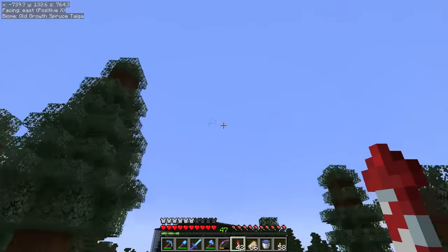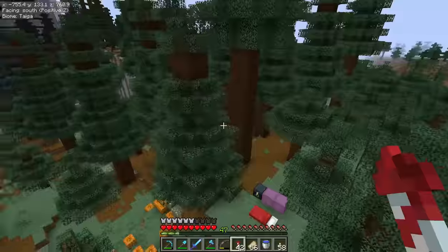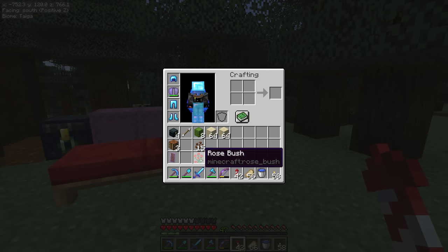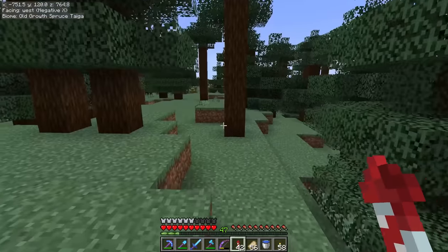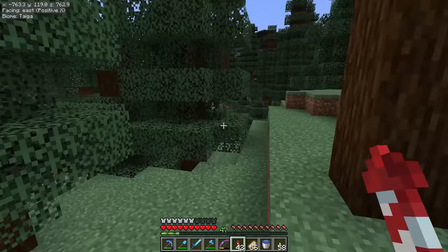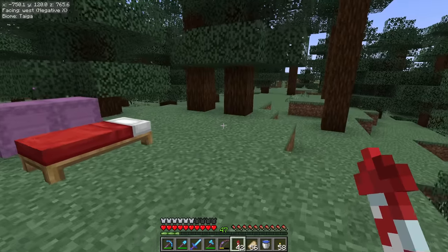We're going to set up the cocoa bean farm and the flower farm nearby the mob farm so we can farm while AFK in our glass box above. We can see our super smelter building right there, and this hill is where I plan on doing our next build. That'll take care of a good portion of the dyes we need to automate. I think we're going to go ahead and get started — I'm going to build a building very similar in style to our super smelter building, but sized for the farm that's going inside it.